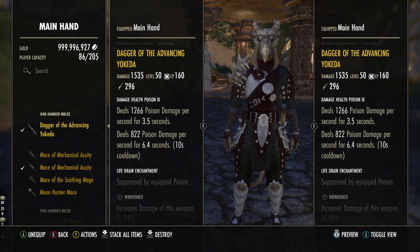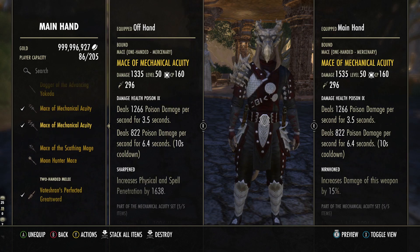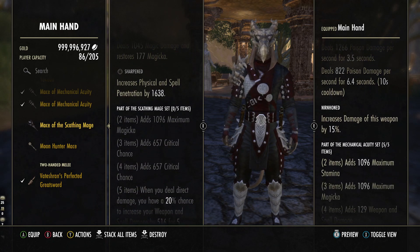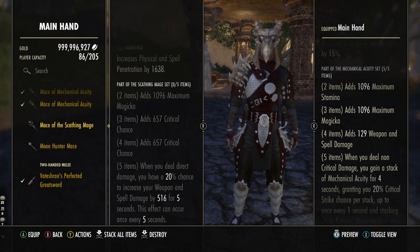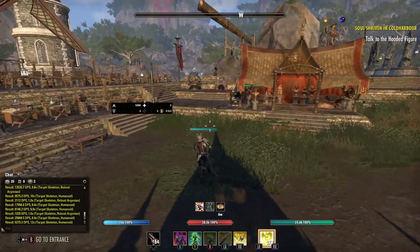Advancing Yokeda will give you a more broad approach to crit chance if you still want to do that. But I really think that sadly we're going to have to get away from crit chance. I think we're going to go into more of a Scathing Mage type of route, going back to our good old Deadly, maybe even try out some Dagon's. There are a lot of good sets out there for a Stamplar.